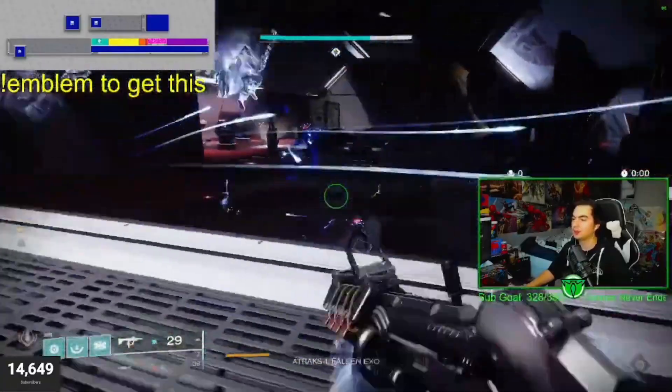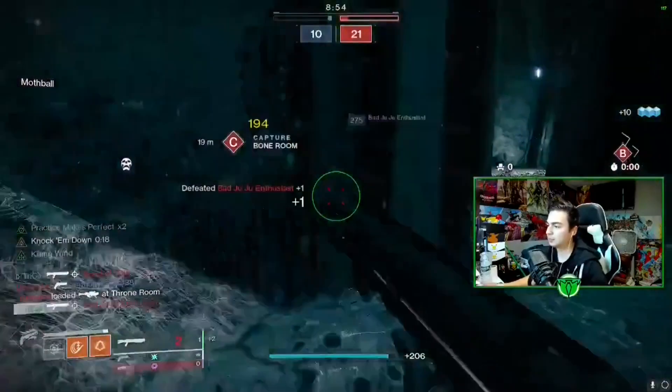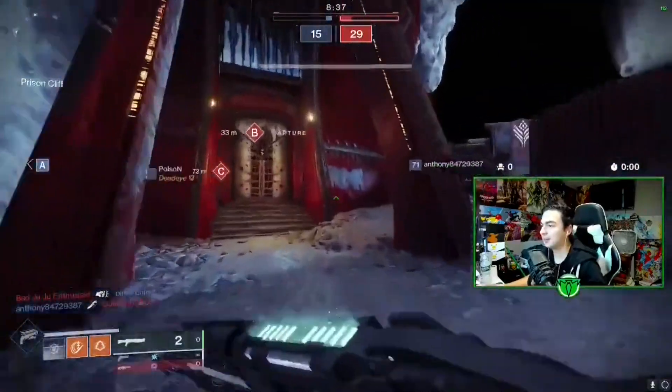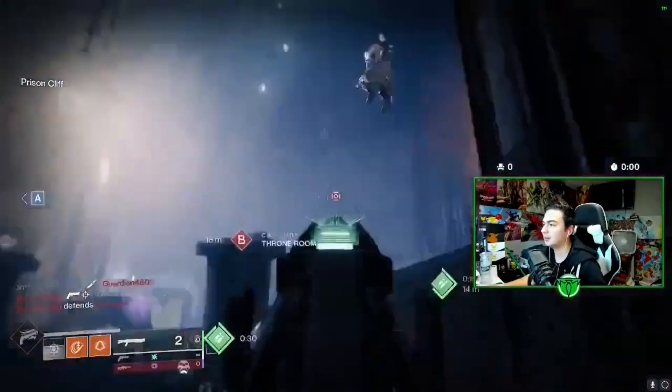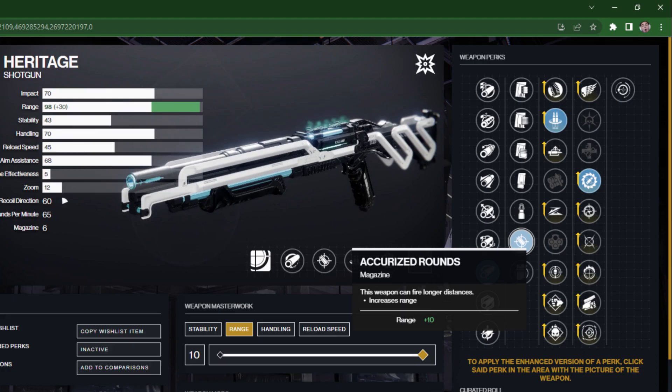When you are able to craft it, for the barrel you want to go with Hammer Forge — it's definitely what you want because you get an extra 10 range. It's already high in handling and you really don't need stability on this shotgun. For the magazine, Assault Mag is a good option because it will increase the rate of fire by 5, allowing you to get your next shot off a lot quicker. Or you can go with Accurize Rounds for another extra 10 range.